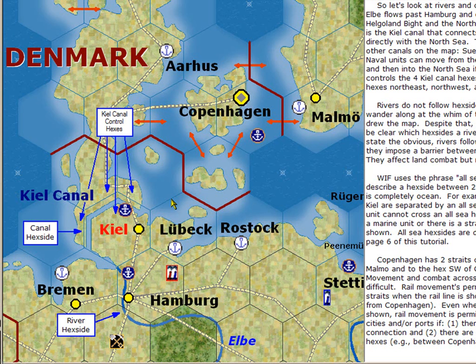Now to discuss hexside terrain. One of the hexside terrains already mentioned is the canal, which runs along a hexside. Here is the Keel Canal, which has four hexes to control it. Whoever controls the Keel Canal can move freely between the Baltic and the North Sea. There are also river hexsides, drawn freehand artistically. You should be able to see that to move from a hex into Hamburg you are crossing a river — so that is a river hexside. Likewise, moving from Hamburg to Bremen, you are also crossing a river hexside.